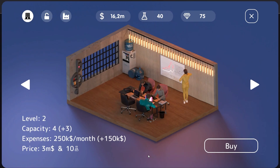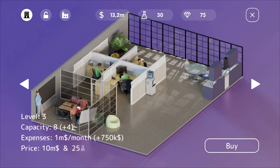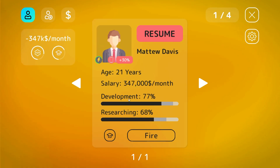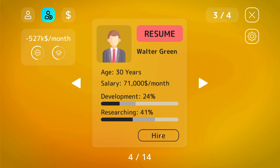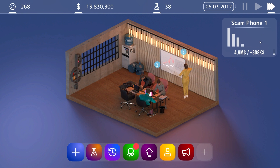Since this is working so well, we can expand the office and hire more workers. Just get in whoever wants a job - this guy, maybe not. We have hired four people who can build even better scam phones.